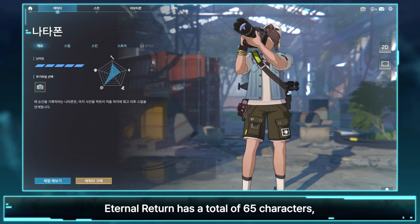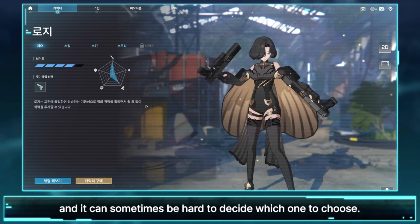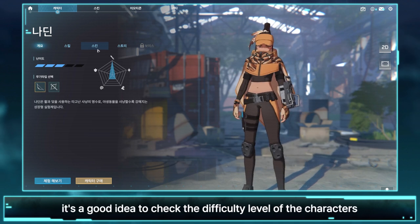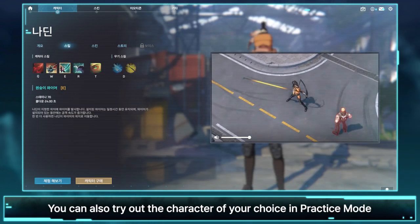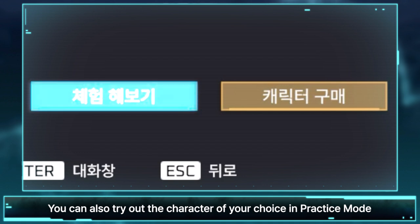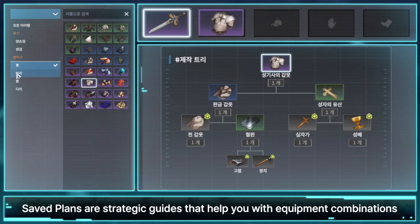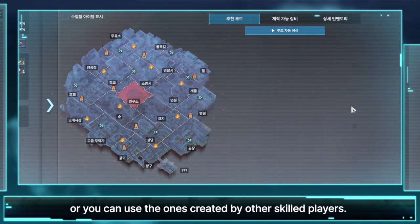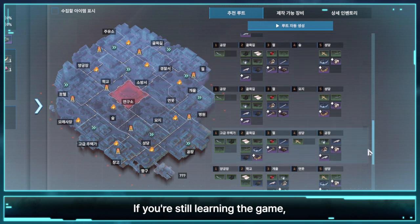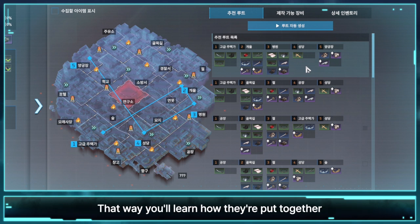Eternal Return has a total of 65 characters, which is a lot of options to pick from, and it can sometimes be hard to decide which one to choose. In such cases, it's a good idea to check the difficulty level of the characters in your collection and their skills first. You can also try out the character of your choice in practice mode to find the perfect one for you. Saved plans are strategic guides that help you with equipment combinations for your specific character. You can create your own saved plan, or use ones created by other skilled players. If you're still learning the game, I recommend starting with a saved plan created by someone else — that way, you'll learn how they're put together so you can create your own combinations later on.